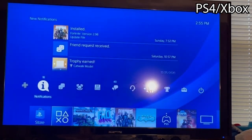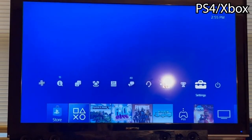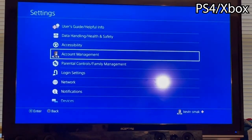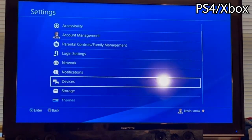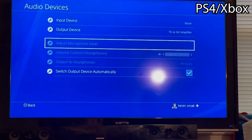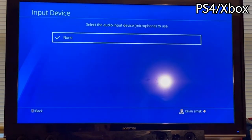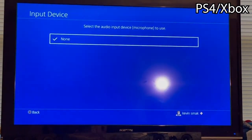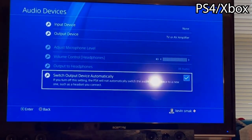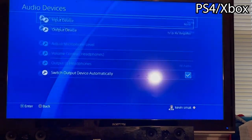On PS4 — and it'll be similar on Xbox — go up and go into your settings. Once you choose settings, go to devices, then audio devices. Here for input device you should have your microphone selected. If you didn't have one plugged in, just plug it in and it'll show. Make sure that's correct — if it says none, you have to unplug and replug your microphone. Make sure 'switch output device automatically' is selected so that if you unplug and replug it, it'll work automatically.